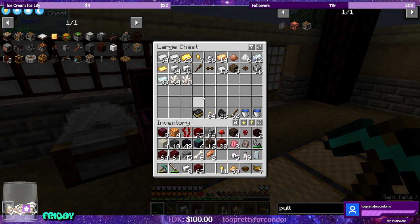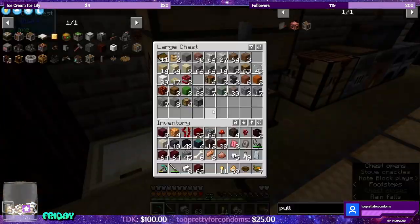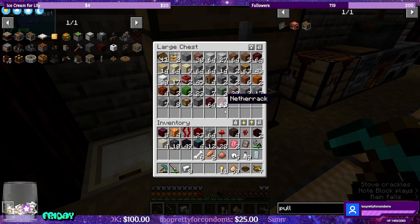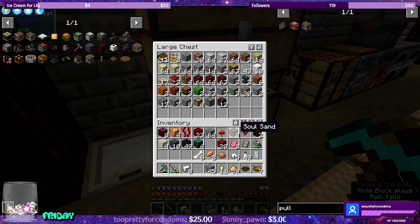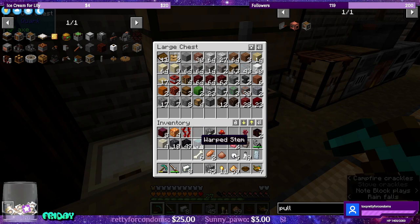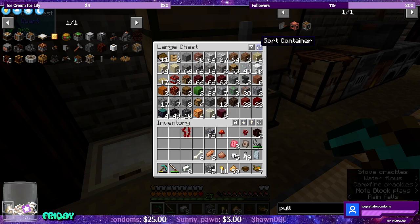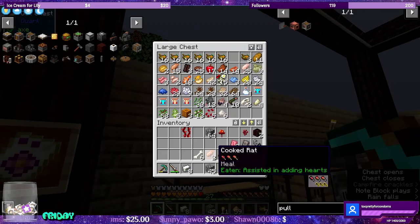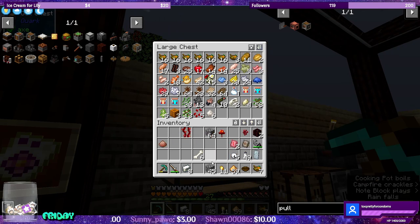I guess we can put quartz in here for right now. I don't have any copper ready, so let's go ahead and smash some copper. Soil, sand, flesh. We got some building materials I can work with later. We got some more cooked rats. Copper - this is going to be important.